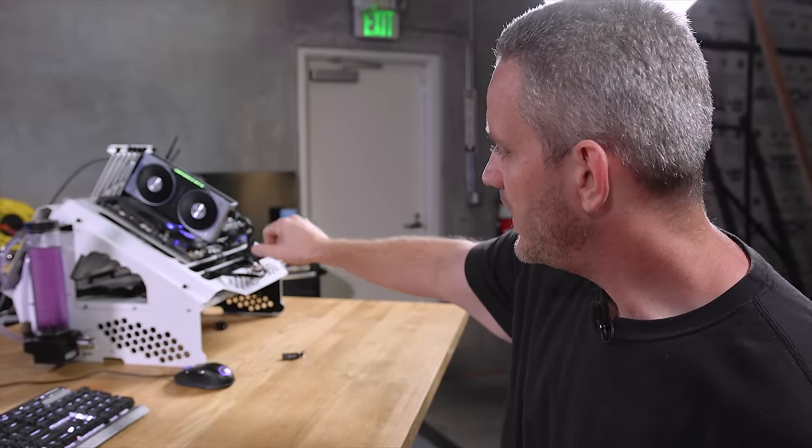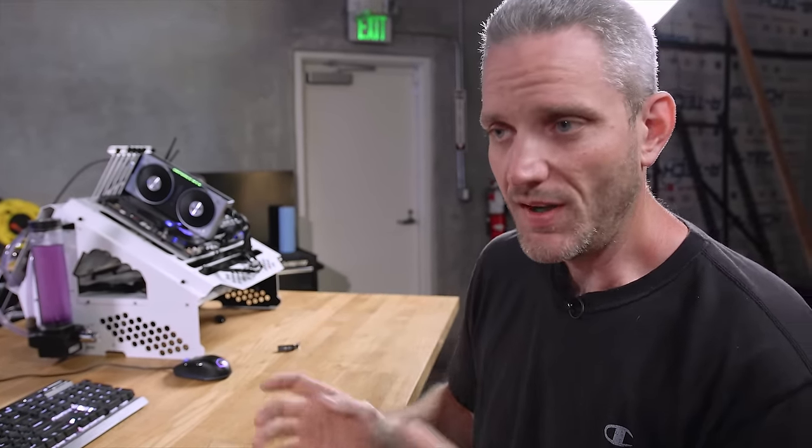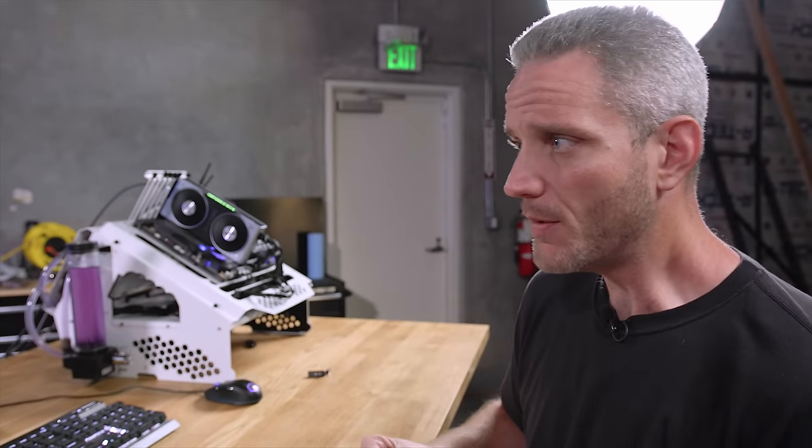So we've got our test system here. It's an 8700K, 16 gigabytes of RAM. What that's doing is it's causing us to not have a CPU bottleneck, but we are GPU bound - and that's different from bottlenecked. We're also going to make a lot of car references here because I'm a car guy. Basically what we're doing is we're dyno-ing our graphics card, and the dynamometer is whatever test we choose to try and validate our results.